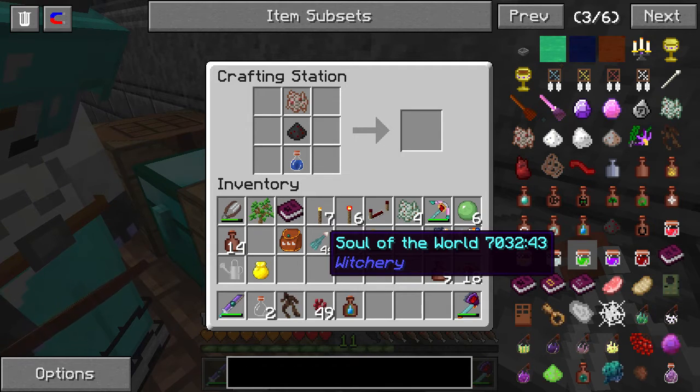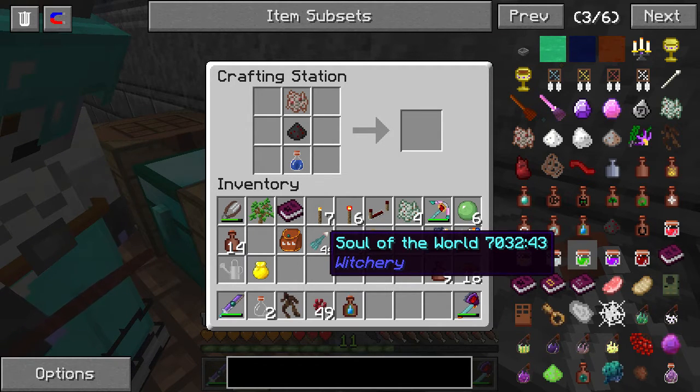Then underneath it says prior to 0.21 is the way I'm showing you here. Water bottle. Do I have to put it on this side? Nope.